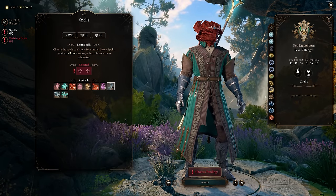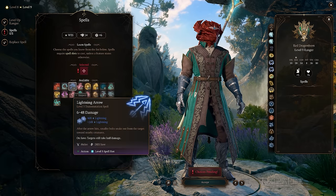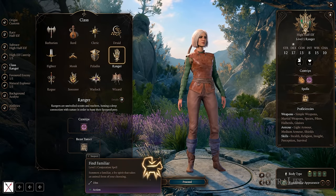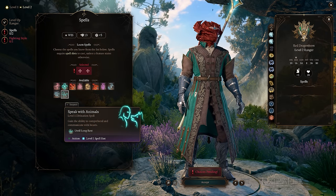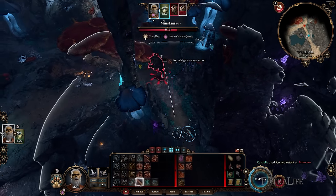Some spells have a focus on ranged attacks, like Ensnaring Strike, Hail of Thorns, and Lightning Arrow. Also like Druids, Rangers have an affinity for animals and can use Find Familiar and have proficiency in Animal Handling, as well as cast Animal Friendship and Speak with Animals. Beastmasters can also summon an animal companion every short rest, allowing them to bring an ally onto the battlefield.